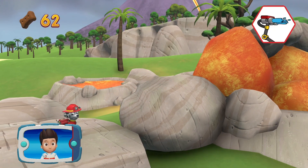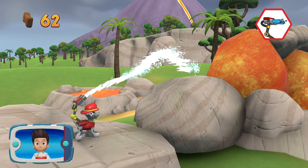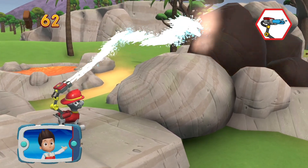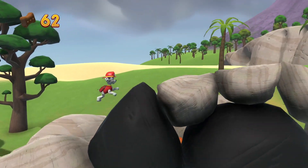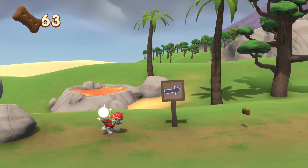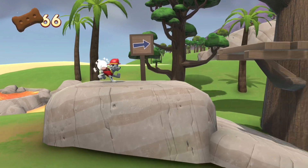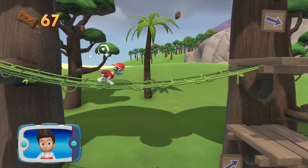Pick the pup — great job! Aim the water cannon by moving the left stick. Almost there, keep going! I'm detecting a golden paw print somewhere nearby.